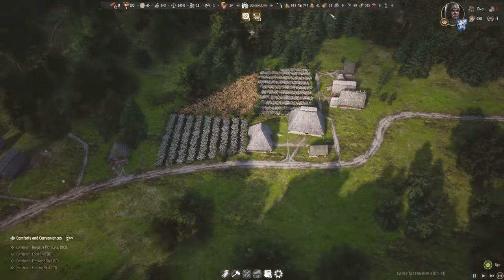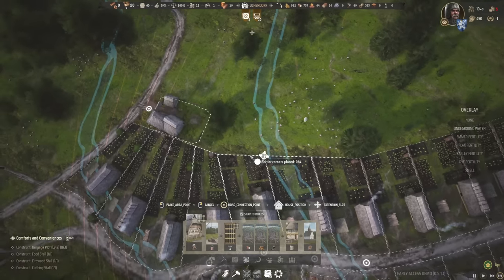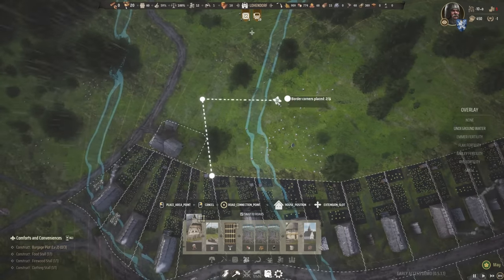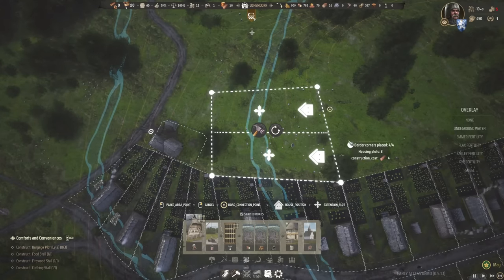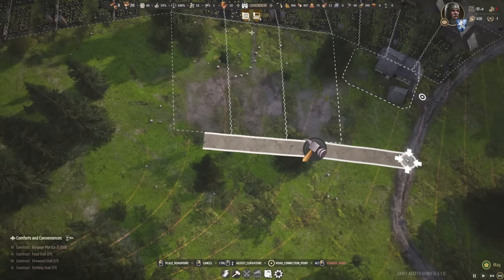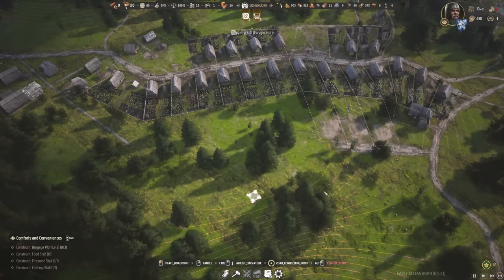We're up to 13 timber, so we're going to go ahead and try to build a few more burgage plots. We'll go into village life, go to burgage plot, and I want to build three more. Something like this rotated gives us three more, which is pretty good. Let's build that and then connect the fronts of these guys together with some road sections. We can build a few more and connect the road out this way. We are basically building a city block, but that's probably fine.